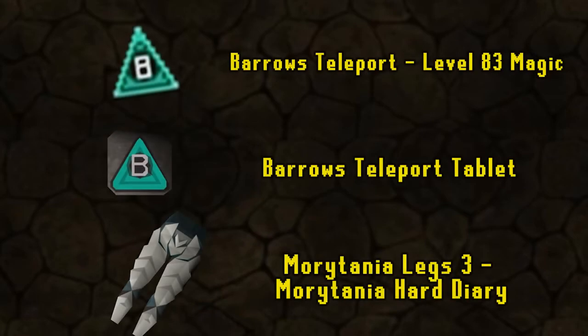Now let's talk about traveling to Barrows. With the Arceus spellbook there's a level 83 magic spell that teleports you directly to Barrows. If you don't have level 83 magic, you can use teleport tablets to Barrows. If you're an ironman without level 83 magic, you can use the Morytania legs 3 from the Morytania hard diaries, though they don't teleport you directly — it's a bit of a walk. If you don't have any of those teleport options, it's not worth your time doing Barrows, so get one first.